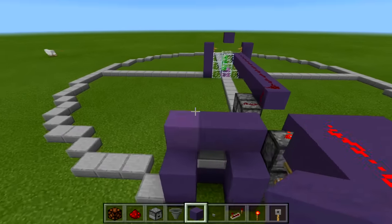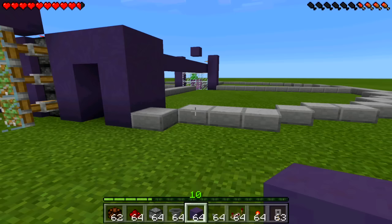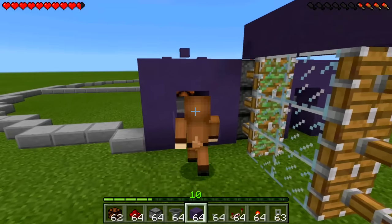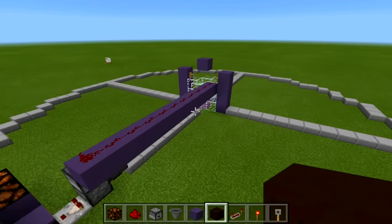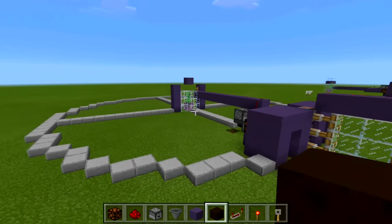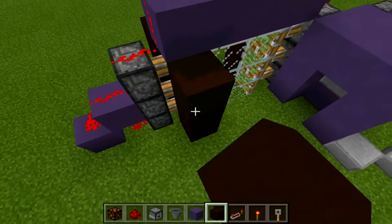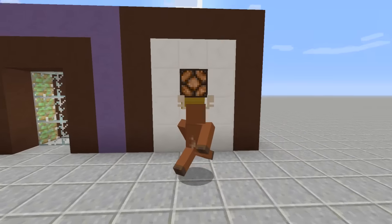Add a few more decorative blocks, then switch to survival mode. Walk over to the scanner — the door opens right up. Walk through, come back to this side — the door closes. The whole thing works. Walk in, eye scanner opens the door; walk to this side, eye scanner closes the door. You can use this for so much more than a door — like a security system that activates when anyone enters the vicinity of your house. Clean up the pistons on the side with a few blocks, and you're completely done on Pocket Edition. Thanks for watching, leave a like and subscribe!